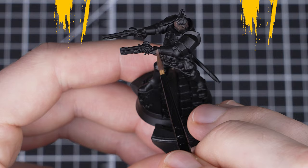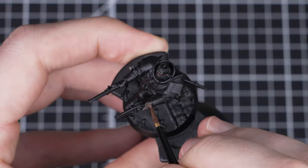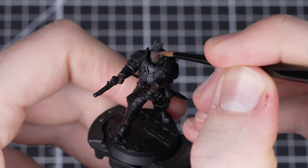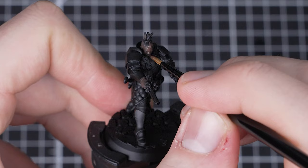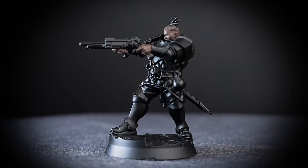We'll start with Kallis' skin first, and for this we'll be using Katachan Flesh to pick out his face and hands. A good tip when painting skin is to remember to keep our paint thin, as this will help to reduce unwanted texturing and give a nice smooth finish. So we'll mix in some water with our Katachan Flesh Base until it flows really nicely off the brush, and then start applying it all over the model. Try not to paint the same area repeatedly — once we've covered it, move on to another area, wait for it to dry completely, and then come back for another layer.